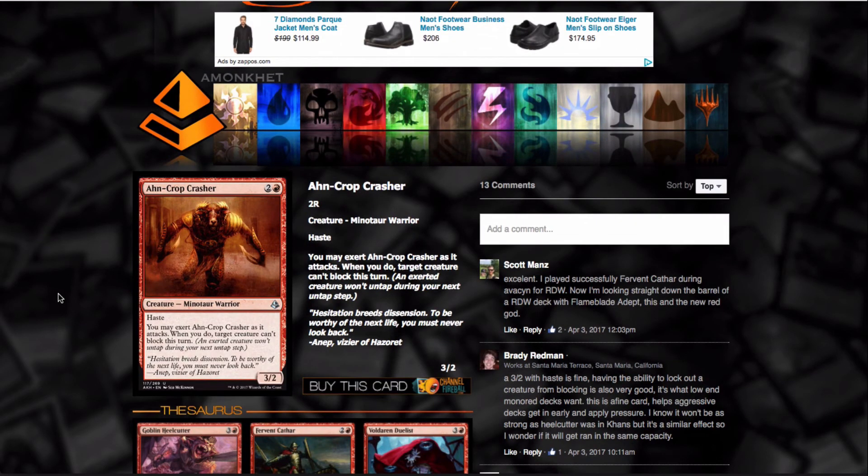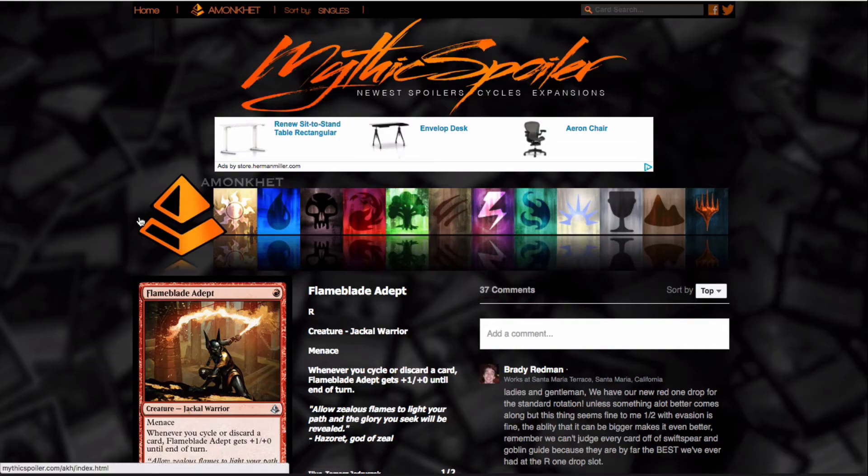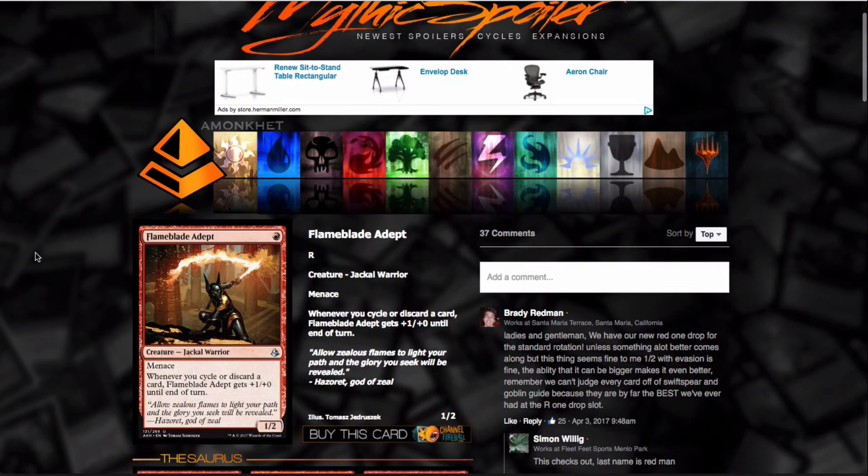This is basically a cheaper Goblin Heelcutter. He's basically Goblin Heelcutter without the Dash mechanic. Dash can sometimes be good because it pops back to your hand and lets your opponent not kill it with sorcery-speed removal. But the fact that you can slap this down on turn three, swing for three, and then later exert it on turn four and swing for the win with Hazoret — stopping their one creature from blocking — that's insane to me. It does die to Shock though, which isn't good.